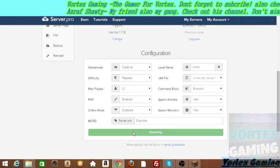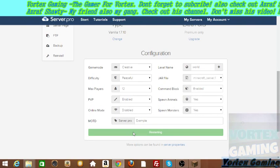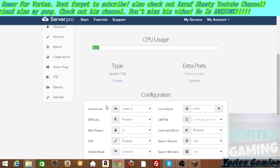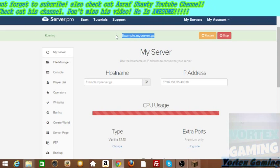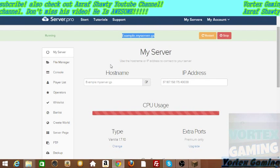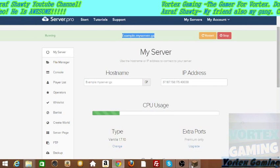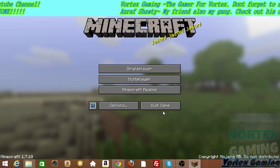Now as an example, save and restart when you've done your configuration. When you've done your configuration, you're gonna have to go to your example server address — something like 'example.server.pro'. Click it.